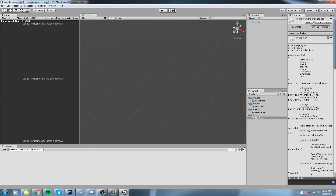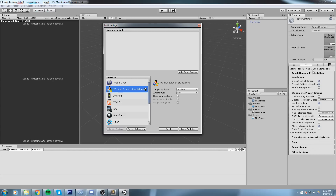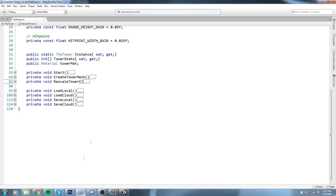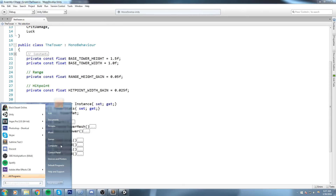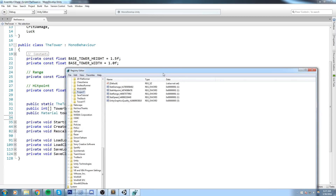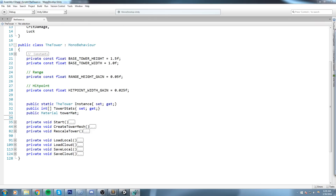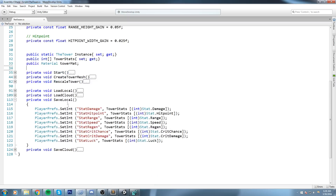Before hitting play, go to File > Build Settings > Player Settings and set your Company Name — in my case 'N3K' — and the Product Name to 'TowerYT'. Once that's done, data will save inside the correct registry path. Let's open regedit: under N3K > TowerYT, right now there are no values except the default Unity graphics quality entry.